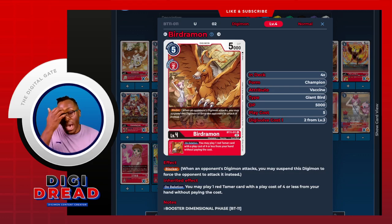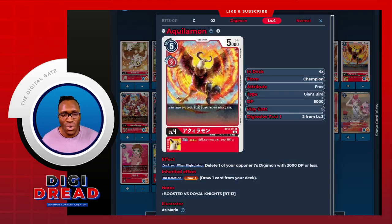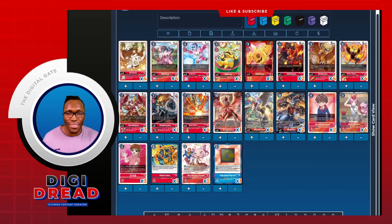We do run the staple BT-11 Birdramon — this is just a nice blocker, and on deletion it's solid too. You're able to play a red tamer — a hero card — for four less from your hand without paying its cost, which is good for setting up a massive amount of tamers. You want to be running that at four. Blocker is helpful for keeping in the game. Then the new bird joining the roster is Aquilamon — this is pretty solid for board control on play and when digivolving. You're able to delete the opponent's free Digimon with 3k DP or less, getting rid of those rookies and floodgates. And on deletion, a nice draw one.